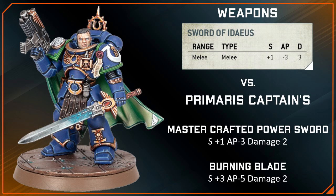With the Assault Doctrine active, that AP gets bumped to AP4. Compared to the Primaris Captain's Mastercrafted Power Sword, it is identical in every way except that it inflicts 3 damage compared to the Mastercrafted Power Sword's 2.